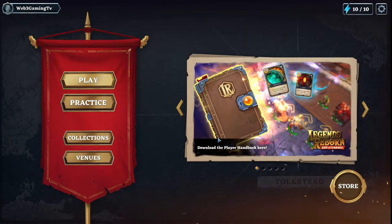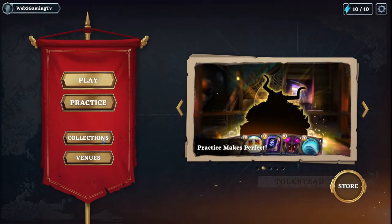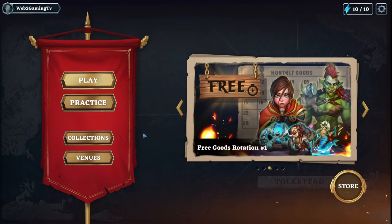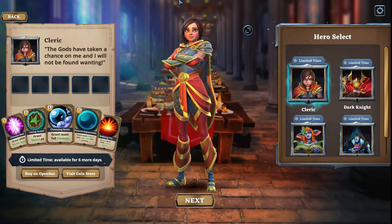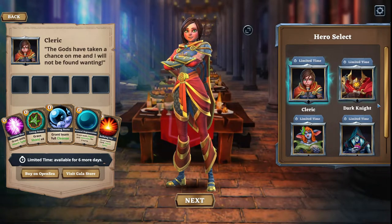Once you've downloaded the game, go into Collections. Now this is a playtest, so most of this will be relevant when the game is fully released, but some things might change, so keep that in mind. The first thing you want to do is come into Collections and create a new team.